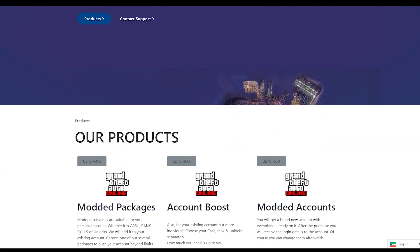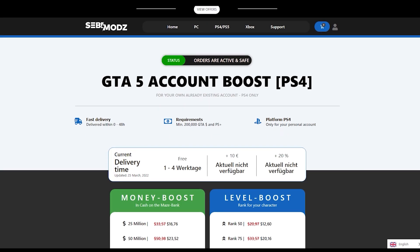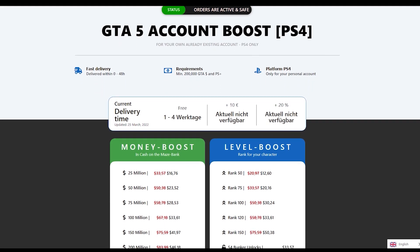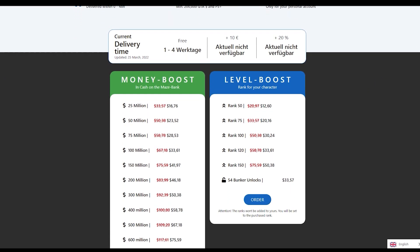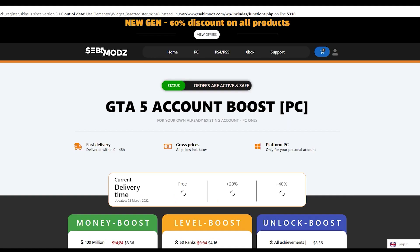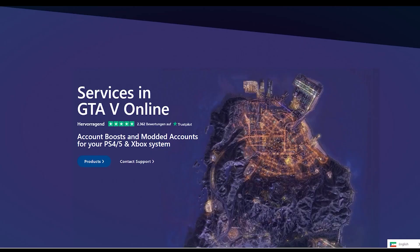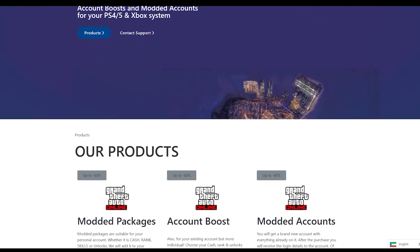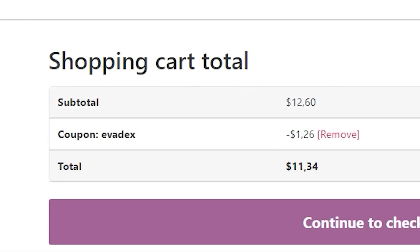Looking for the best cheap GTA 5 services? Then make sure to check out SEBI mods as they offer the best and cheapest GTA 5 services like modded accounts, money services, RP services and a lot more for a very cheap price. You can get 1 billion for just 100 dollars. They do all these services for PC, PS4 and Xbox. If you want to buy any of this then make sure to head to the description and click the link. Also make sure you use code EVADEX at checkout to get 10% off of your order.